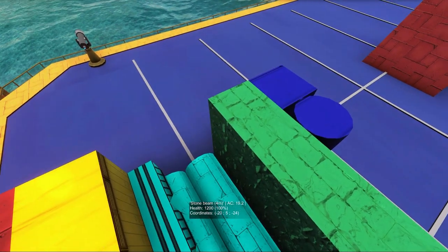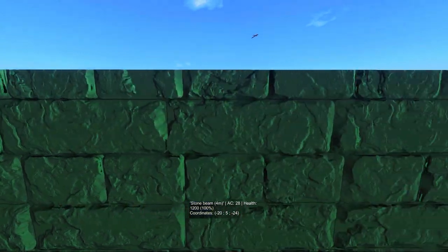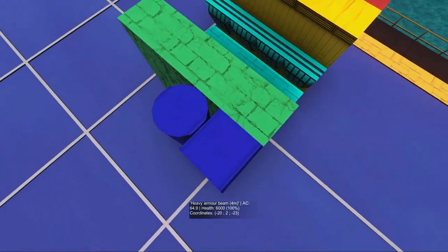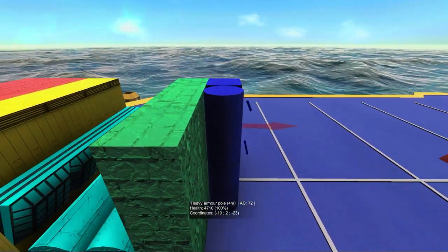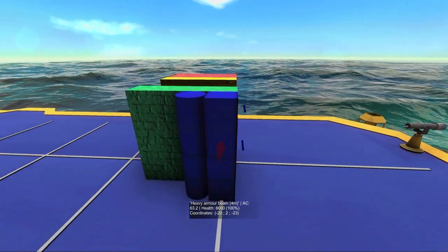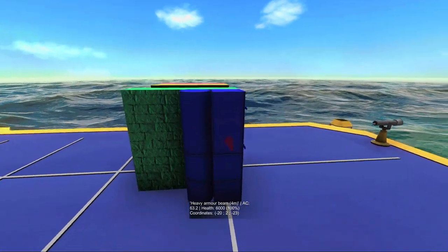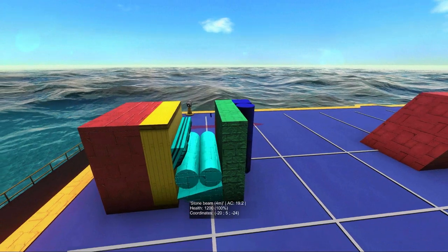You can have heavy armor as your last step of interior armor. That's usually not the super good idea, but this stone block has an armor class of 28 because it's backed up with a full block of heavy armor. That said, you shouldn't use heavy armor for all your interior armor — it's not worth it. You should only use heavy armor to protect really important blocks: turrets, the AI, and other critical components.